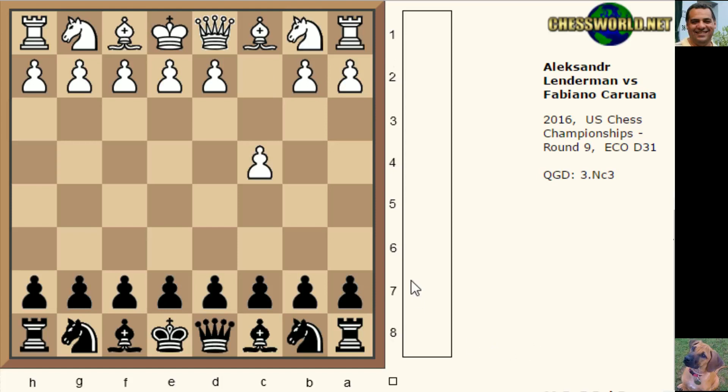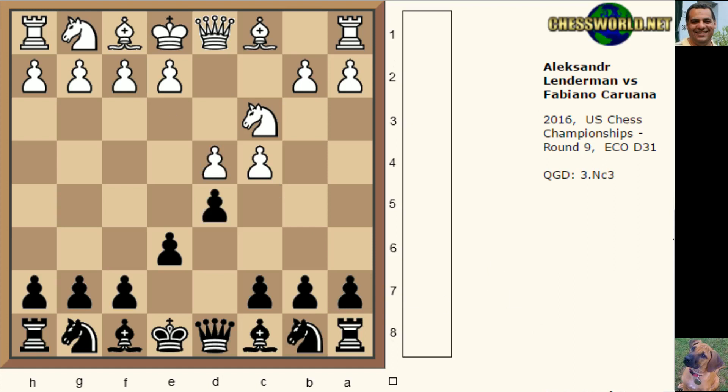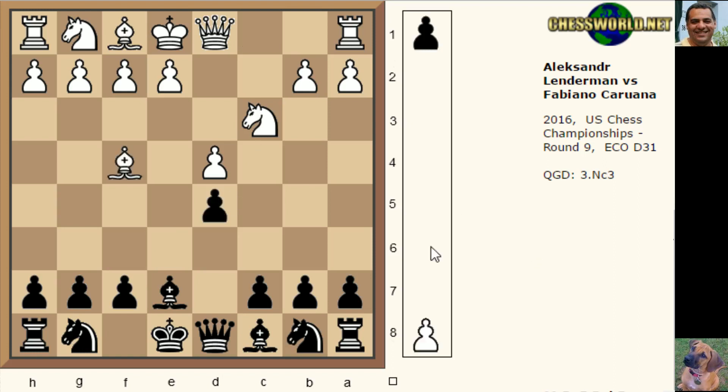It kicked off with c4, the English Opening from Lenderman, and we have e6, which is asking sometimes to transpose into a Queen's Gambit Declined if white played d4. But for the moment white plays knight c3, keeping it as a kind of English Opening. After d5 we do have d4, and we've transposed into basically a Queen's Gambit Declined. Black now plays the trendy bishop e7, which discourages the bishop pin lines with knight f6, bishop g5. White plays cxd5.